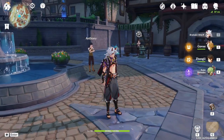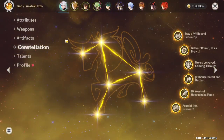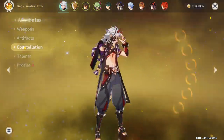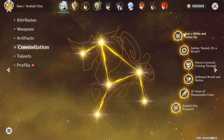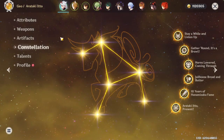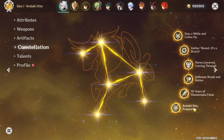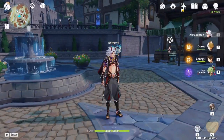Big news - finally got C6 Itto. Quick disclaimer at the start: C6 characters are not worth it, do not pull for them. I've gotten incredibly lucky over the past three or four banners he's had. You probably won't get this lucky - don't waste all your primos on this, get new characters instead.